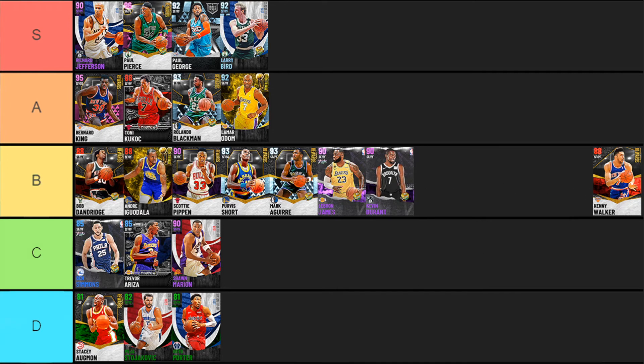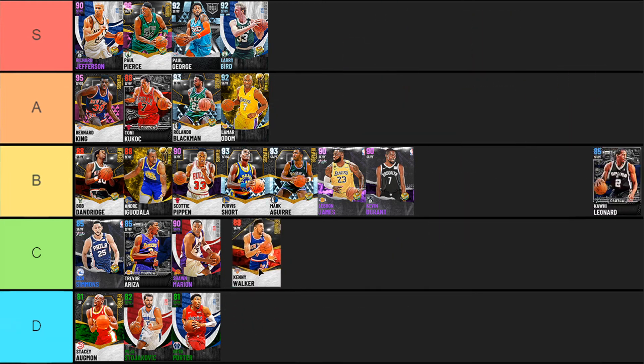Next up Kenny Walker — one of the cards you get progressing through triple threat offline. Thirteen gold badges, six foot eight at the three and four, some nice finishing badges, silver hot zone hunter, and nice rebounding. But his defense is kind of bad, he's a little bit slow, and his post game is whatever. He's a good finisher and good slasher at the basket, so he's joining Ben Simmons in C tier because they're very similar cards with very similar strengths and weaknesses.